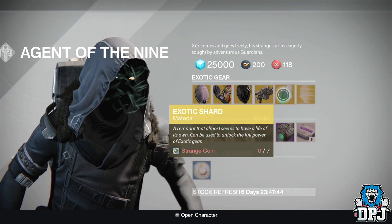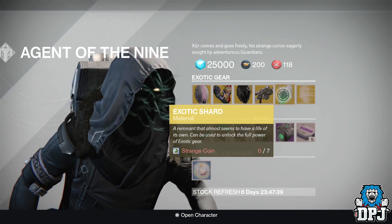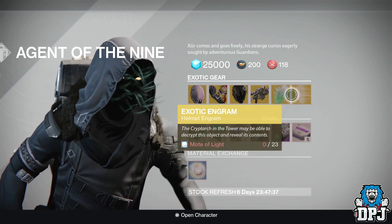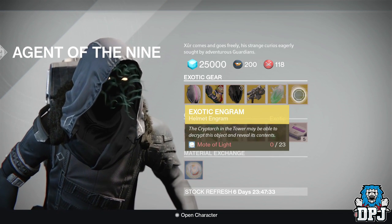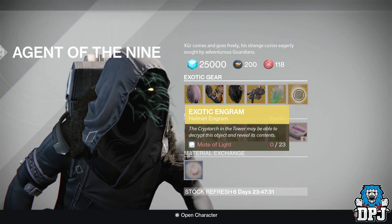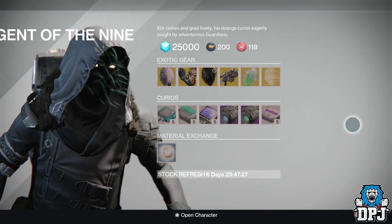We also have an exotic shard costing 7 strange coins, which you use to upgrade your pre-existing exotic weapons and armors. And then there's an exotic engram costing 23 motes of light — you take those to the Cryptarch and hopefully get something you need out of it, but there's no guarantee.